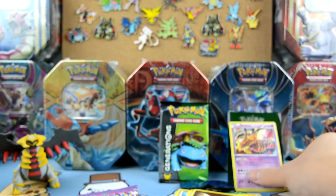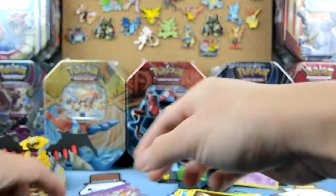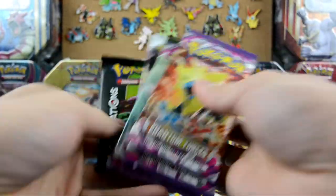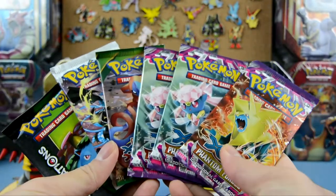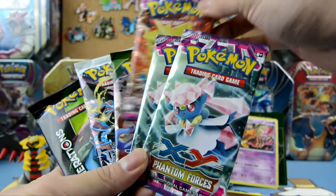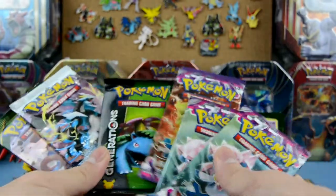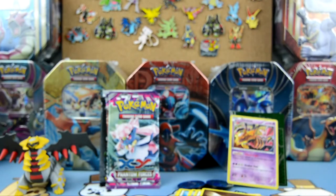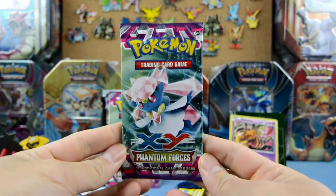Oh, I just realized we got Giratina and Giratina — hey hey hey hey hey! We're getting some awesome packs today guys. Since we have a lot of Phantom Forces we're gonna open those first, then Boundaries Crossed, and Roaring Skies last. That's how we're gonna do it.